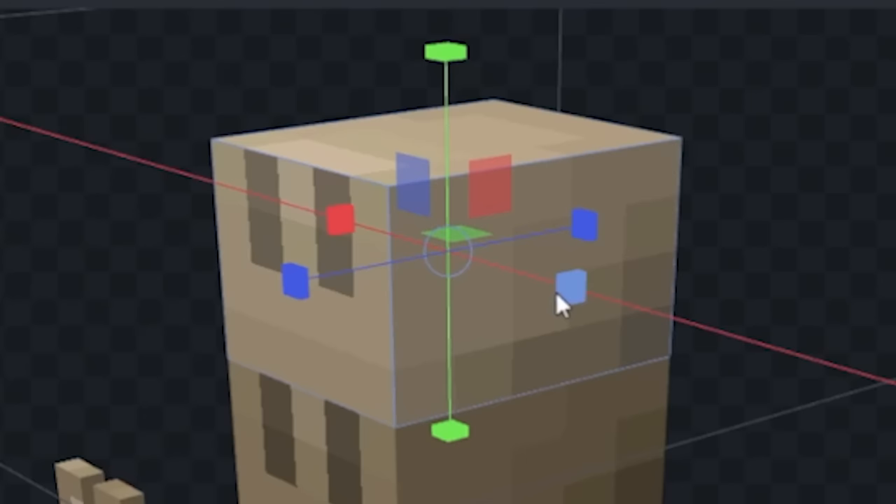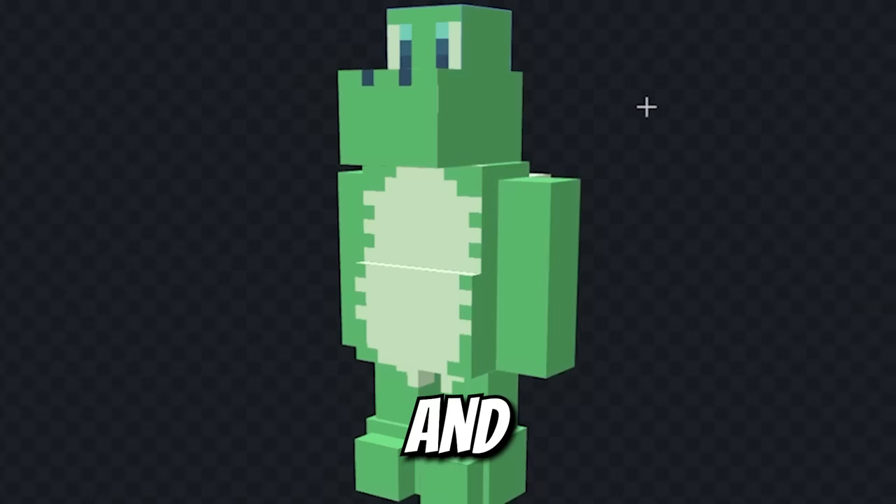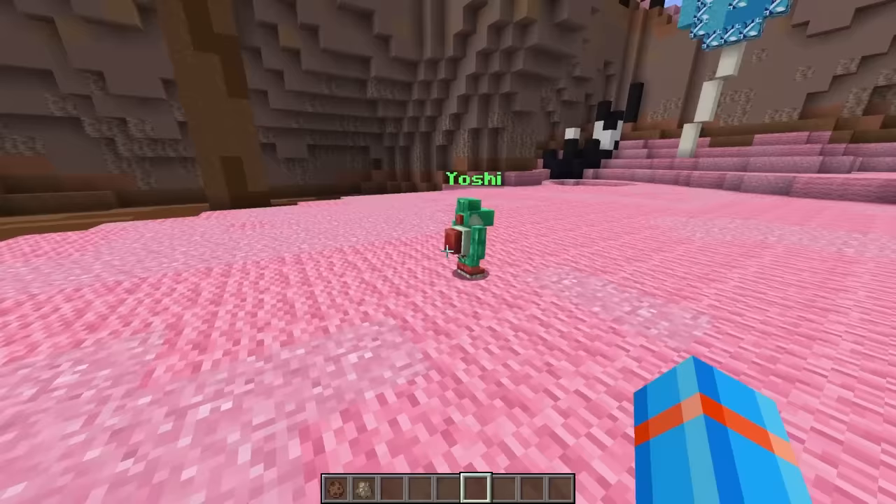Now let's turn this hopping rabbit into a high-jumping Yoshi. Stretch out this torso a bit, double up this rabbit head to make Yoshi's face, tack on those legs for jumping, now paint him green, give him those red spines on his back. And voila, the Yoshi! This little guy could just run away from that hammer.